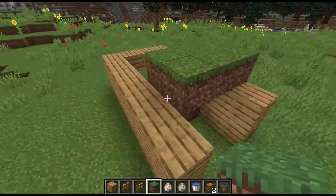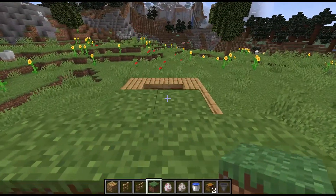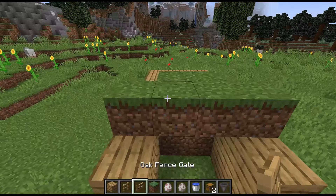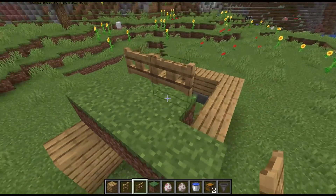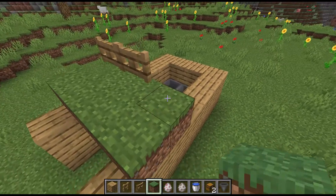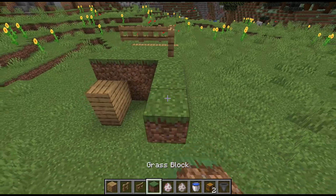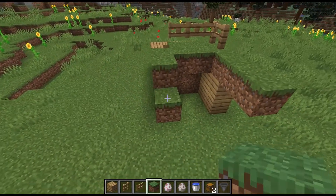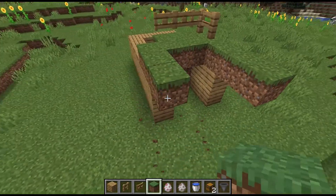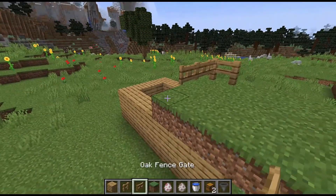Then take this grass and make a little platform. Grab your gates and put them right here. This is where your sheep will be located, in this little grassy spot covered by fences.